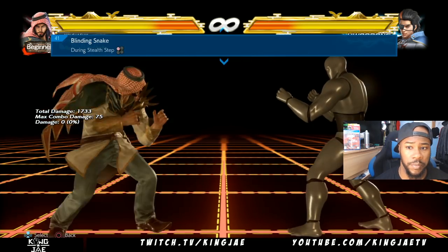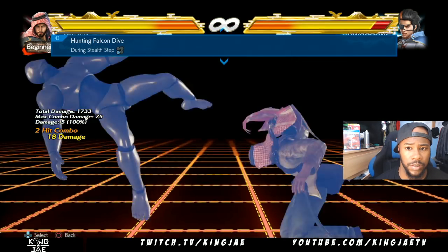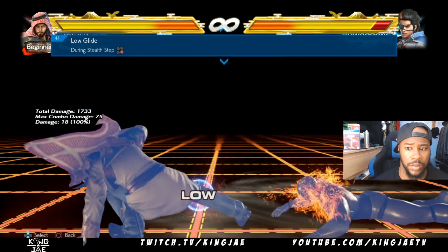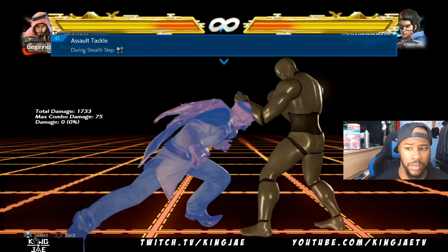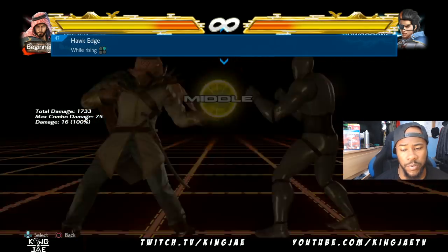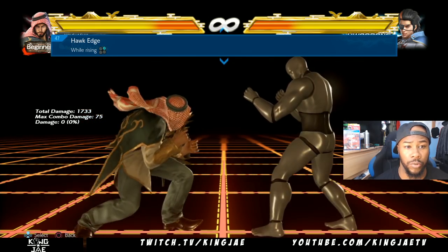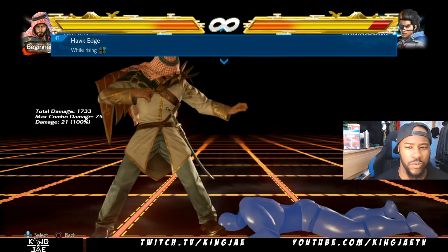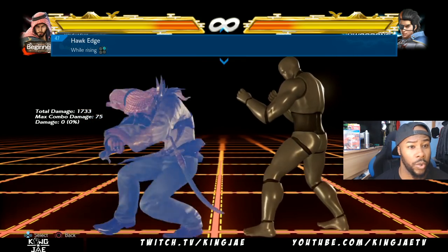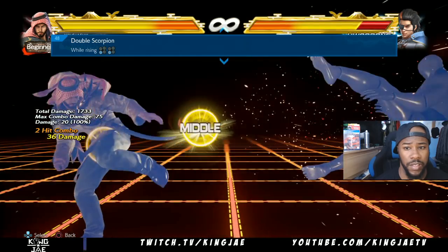That's his Stealth Step — this is what you can do from Stealth Step. His Stealth Step is pretty good. Then while rising he has — this would be his low lord. I'd say like if you do a low block stun, you would do this move while rising too. There's a lot of damage.